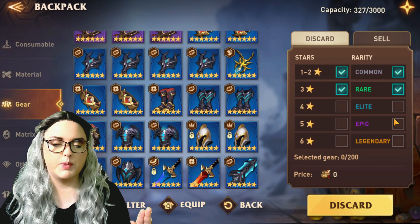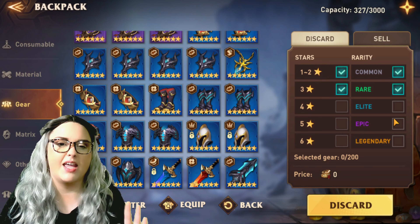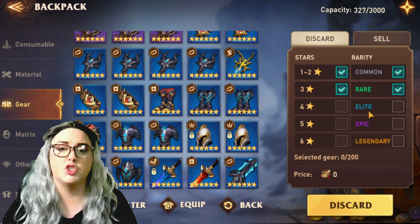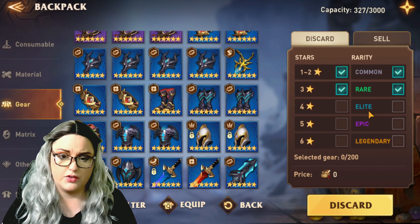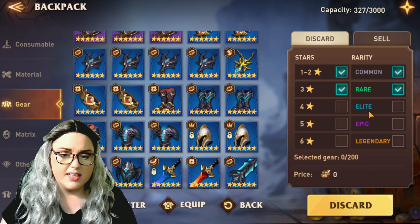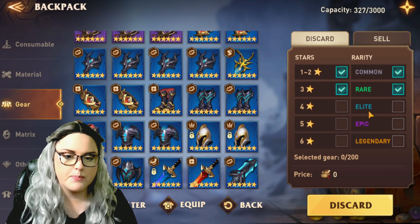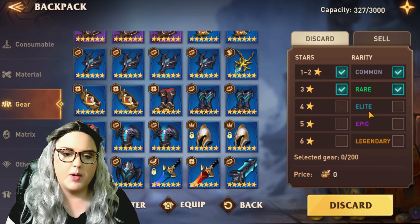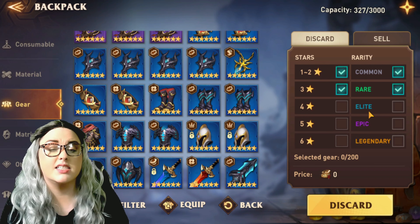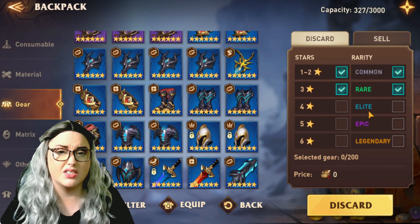When you get to four star gear, that's when you can start actually using your gold and upgrading. Keep your gold — do not spend gold, gear charms, or any upgrading resources unless the game requires it, until you reach four star gear. When you get there, you can take items up to plus 12, but never take a four star item past 12. When you get to five star gear, and as long as it's good, that's when you can start taking things to 15 — same with six star. For five and six star pieces, that's when you'll really start looking at substats, but I won't go deep into that here since this is a basic beginner guide.